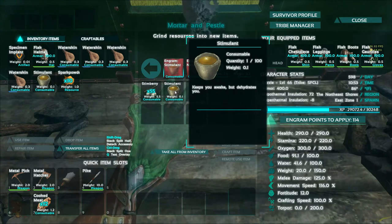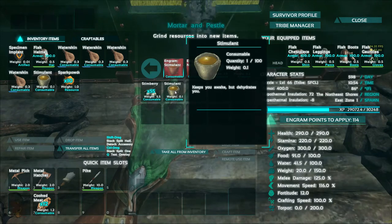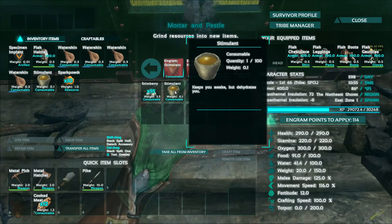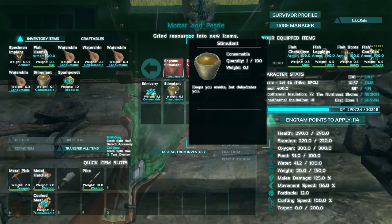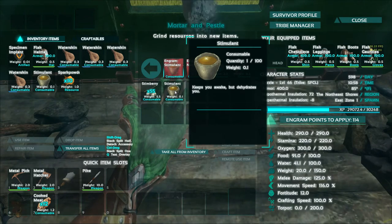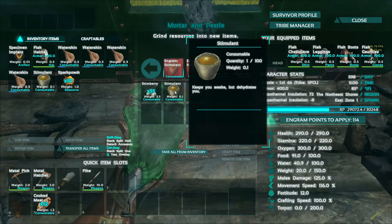The third purpose for stimulant is to lower your torpor by 40 when you are attacked by venomous creatures like the Pulmonoscorpius. The last use for stimulant is in the rock well's recipes. Thank you for watching Dino Bites and have a great day.